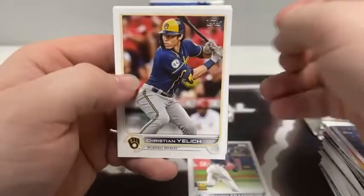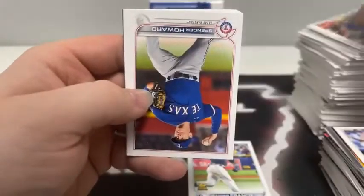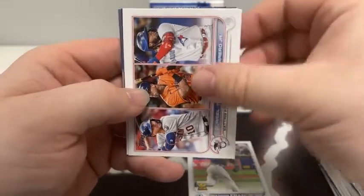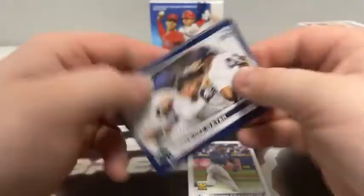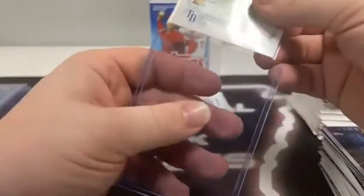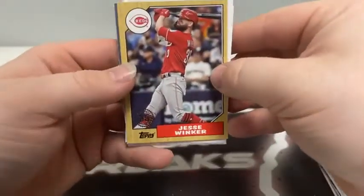Pack six: Another base rookie of Wander Franco. Christian Yelich, Jackson Kowar, Shane Bieber for Cleveland, Kyle Seager, Spencer Howard for Texas, Tyler Gilbert rookie for Arizona. Cedric Mullins. Reed Detmers rookie. AL Batting Average Leaders, Atlanta Braves team card, the Nationals. First blue border parallel — a Walk-Off Water for the Yankees. Stars of MLB Fernando Tatis Jr. for the San Diego Padres. That takes us to pack seven with our fourth relic, which we'll move to the back.